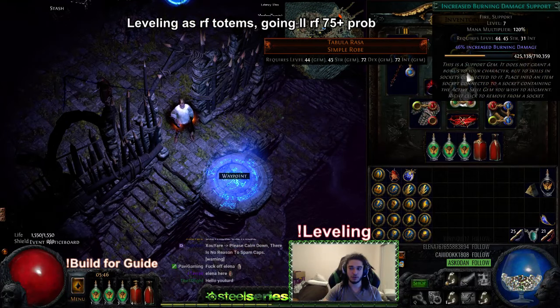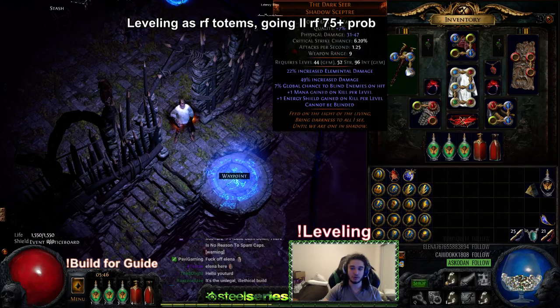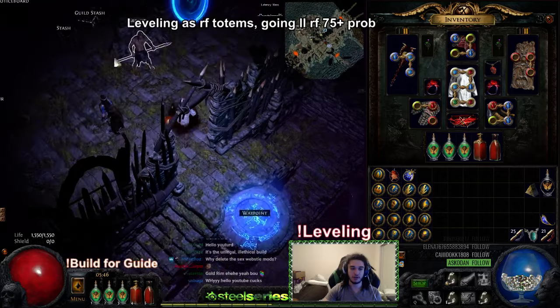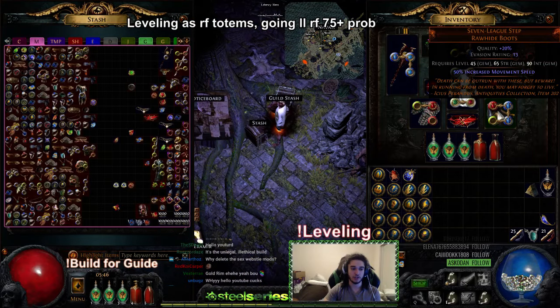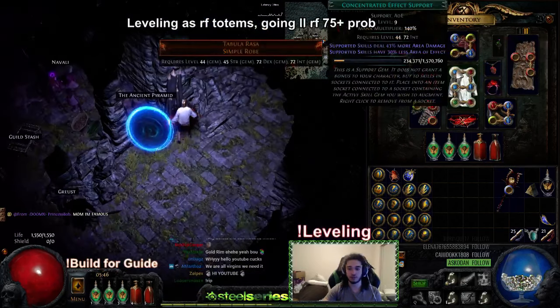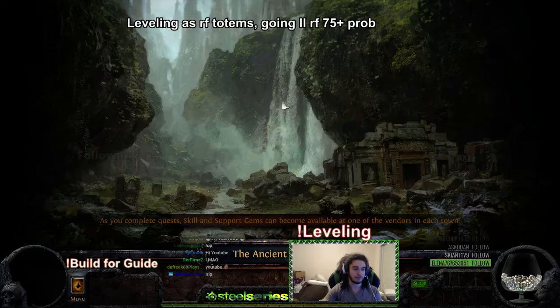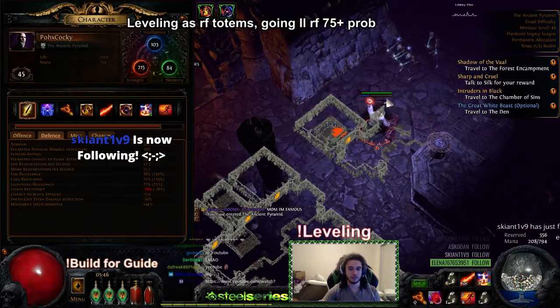As for the skill links, it's: Increased AoE, Burn Damage, Righteous Fire, Less Focus, Rapid Decay, and Spell Totem. For bossing I simply swap Increased AoE with Conch. And realistically if you want to min-max you'd also swap the Dark Seer, which I'll show you on the Vault fight.